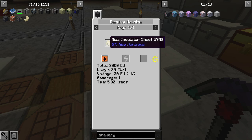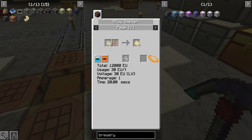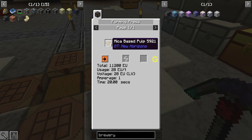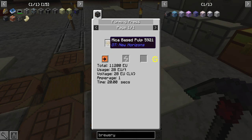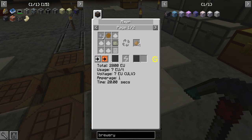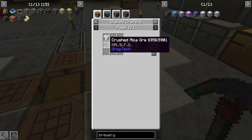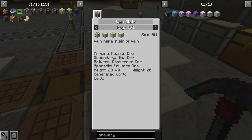We need to make the mica insulator foil, which requires a bending machine — we have that. We need an alloy smelter with silicon dioxide — easy, we can make silicon dioxide quite simply. We need mica-based sheets from pressing mica-based pulp and asbestos — we have a million pieces of asbestos we're not using. Mica-based pulp needs a mixer with mica dust and sticky resin. Mica dust comes from mica ore, which is found in kyanite veins.